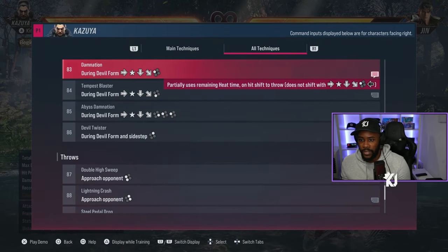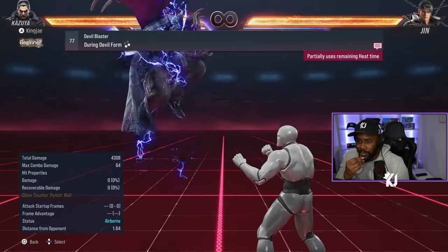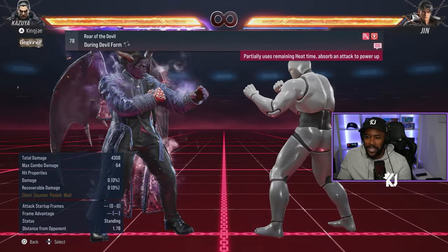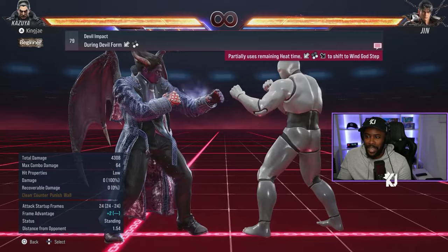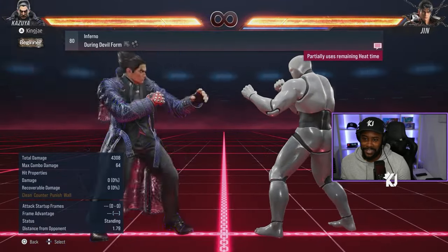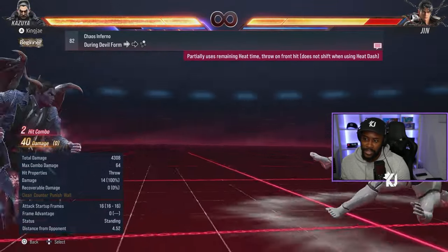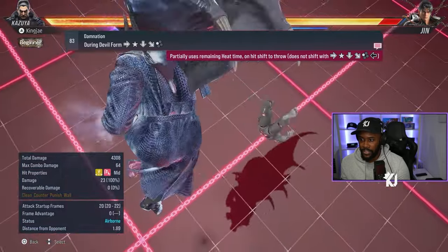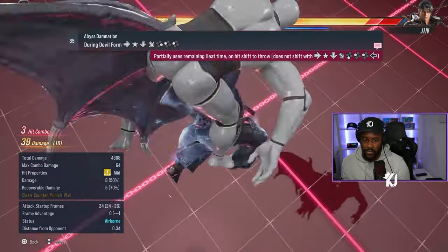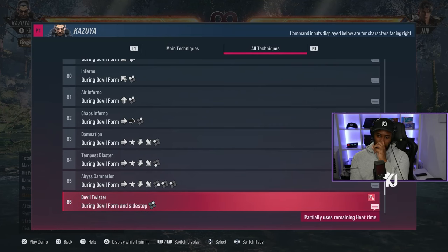In his devil form while in heat he has a bunch of stuff. There's a move that absorbs an attack. Down-back 3+4 is a stamp hitting low, after which you can do down-forward into a godfist or hell sweep for a mix-up. Up-back 1+2 is a laser beam (but people can duck it). Forward 2 gives you an attack grab. Crouch dash 1 gives a special attack, crouch dash 3 gives a fly kick plus laser beam, and crouch dash 4,0,1 gives another variant. Sidestep 2 is also available in this form.